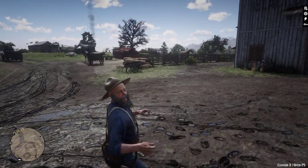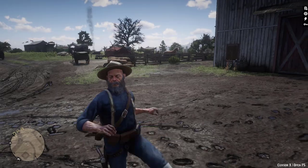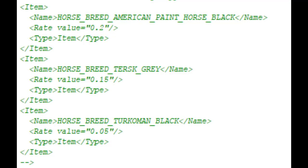I was going through some loot table data and ran into this information, which is referencing three different horses: the Black Turkoman, which we have; the Black American Paint, which we do not have; as well as the Gray Tursk, which is a horse from Red Dead Redemption 1.